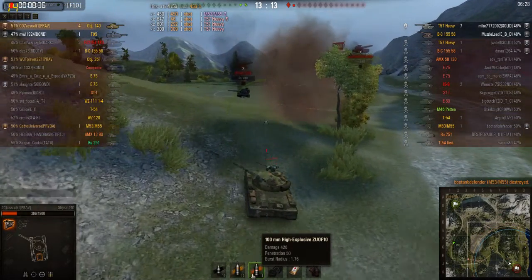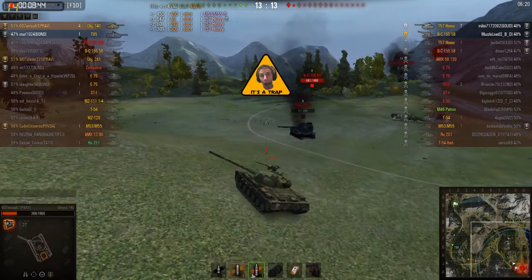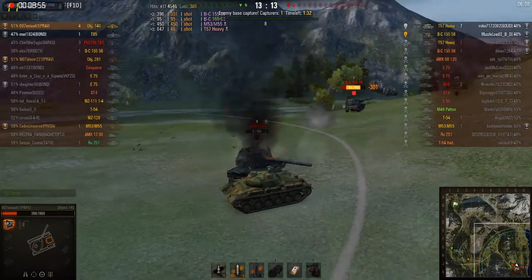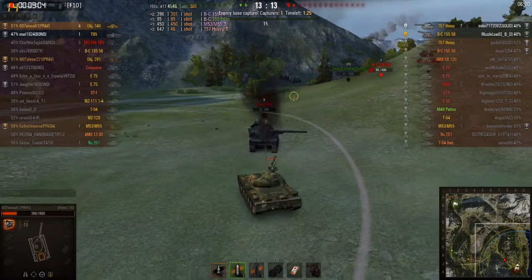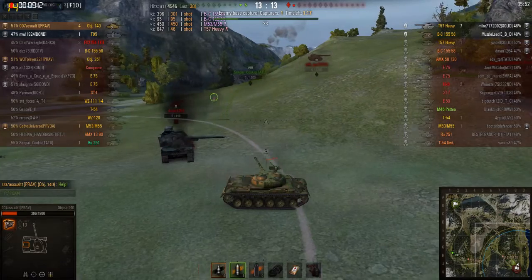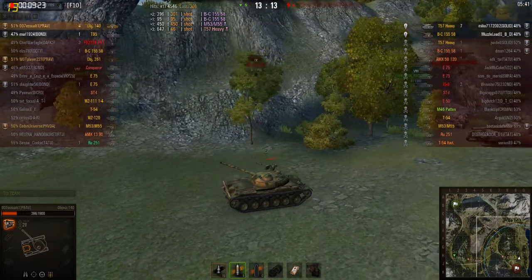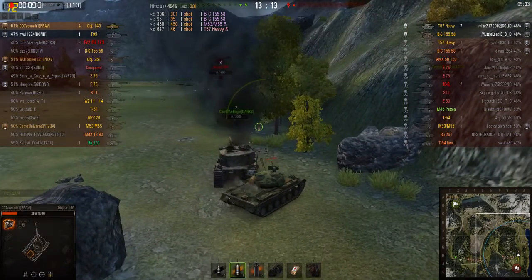HE rounds normally do 420 damage, so I was expecting the other HE round to finish them off. I probably shouldn't have wasted the HE round — should have saved it for the next one. Unfortunately our HE round failed to penetrate the artillery. We had a HE round loaded for him while protecting against the IS-7 heavies. The opposing IS-7 heavy is actually having a really great game — seven kills, unchallenged. That shocked me right there. The reload times for the IS-7 heavy must be really good.